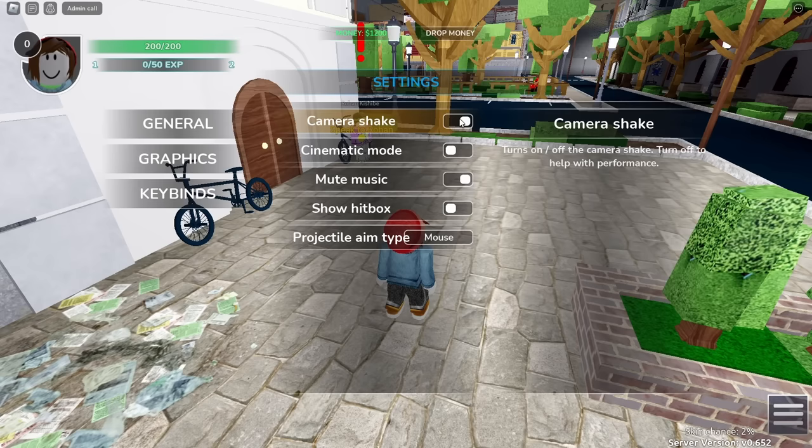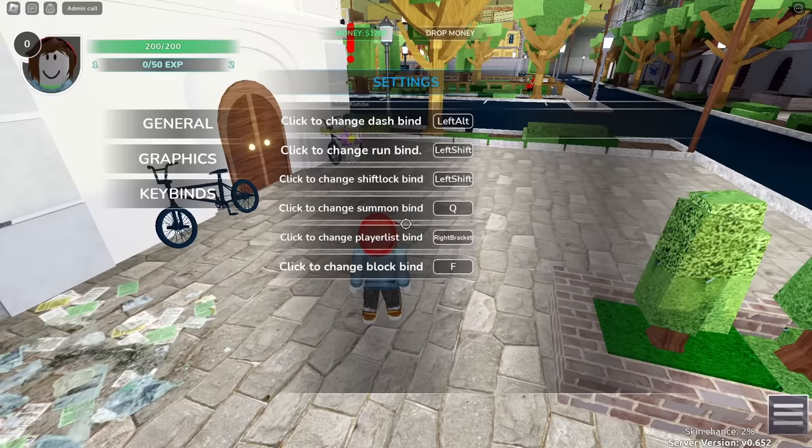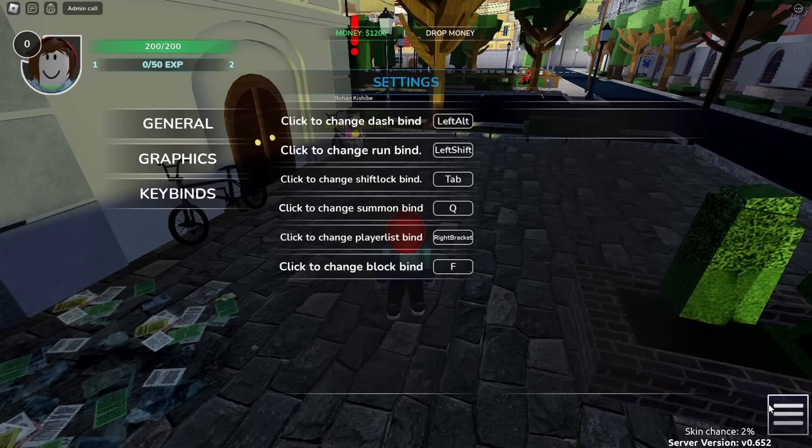Personally, I can't stand screen shake, so I get rid of that, as well as the time acceleration effects, which I just think are really annoying, so I disabled them. There's also a section for keybinds where you're able to rebind a variety of things, such as your block key, your sprint key, your shift lock key, etc. So before you do anything, set these to your liking, and then we'll get to the actual game itself.